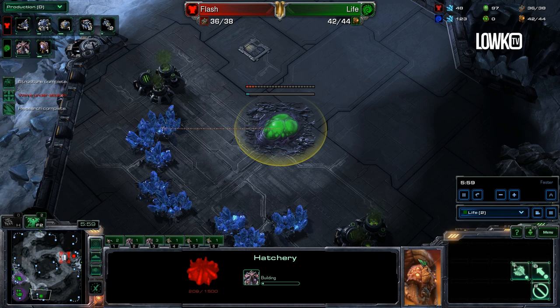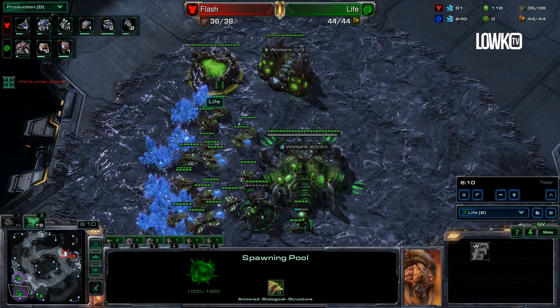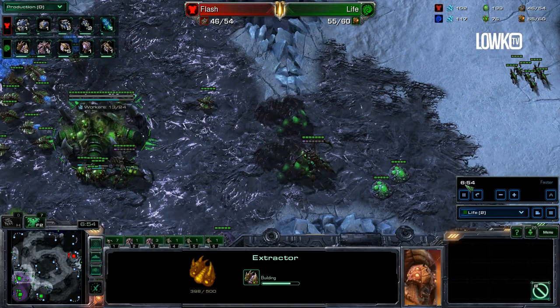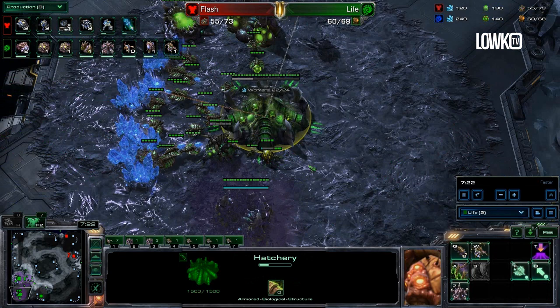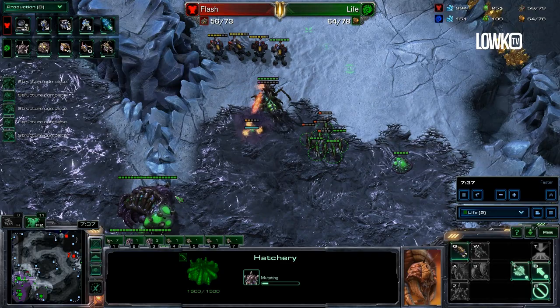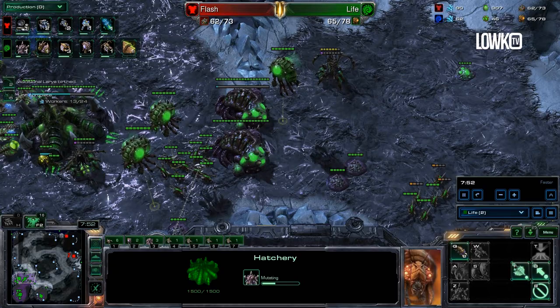If you feel safe versus your Terran opponent, throw down your third base hatchery around the 6-minute mark as well. Up until this point Life has basically only been making drones, but now he adds drones back into gas once Zergling speed finishes and starts more gas geysers. He then decides to start double Evolution Chambers to double-upgrade his melee units, though he gets a lair first before starting the double upgrades. The game becomes very game-specific from here, so you always need to be playing fairly responsive.